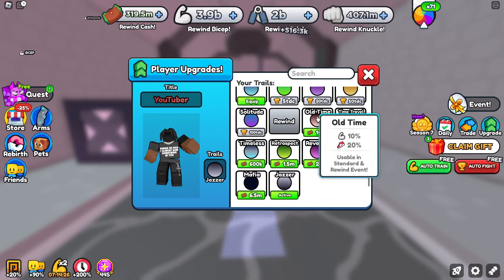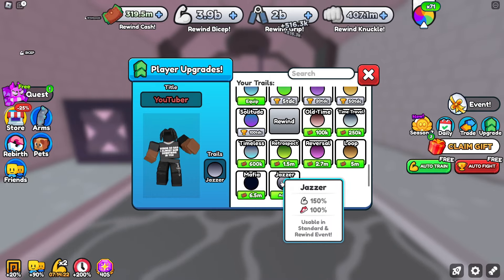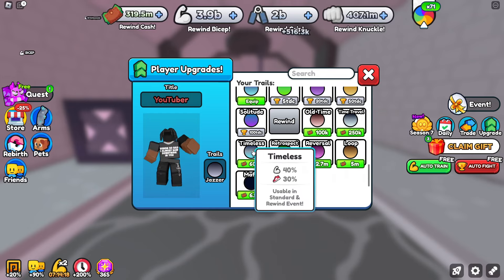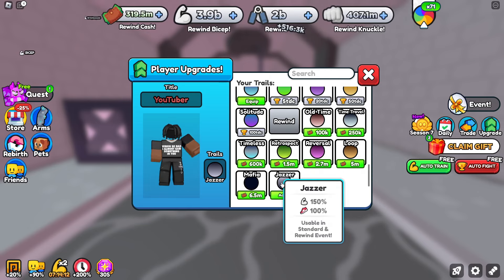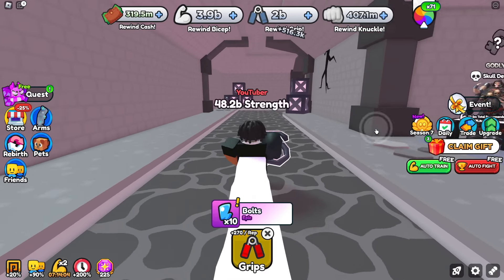Trails have been added since the second part of this update. The old time trail is 100k and the most expensive is about 8 million. As you get more and more cash, make sure you grab one of these trails because it's going to help you boost your strength really quick - and it makes you fast.